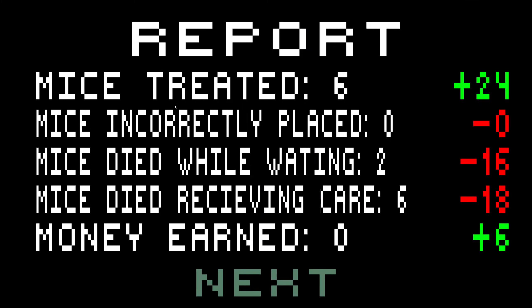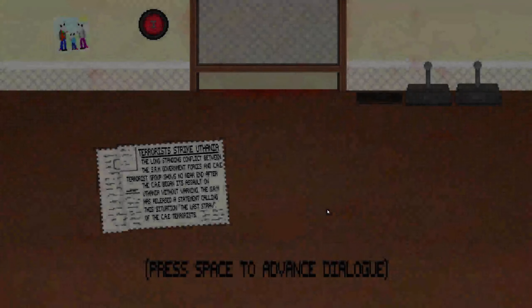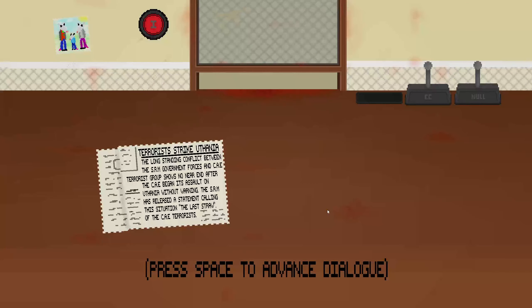Reports: mice treated six, mice incorrectly placed zero, mice died while waiting two, mice died receiving care six. I made zero dollars — it's still six dollars, so I am not getting Vespid anytime soon, whatever that is. Not to break the immersion, but all of those rent mechanics don't actually do anything — that's just to stress the player out because this version was so early.